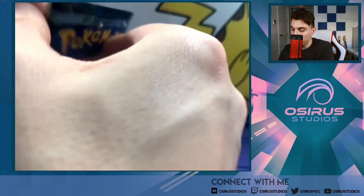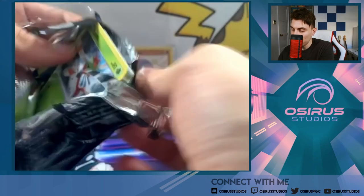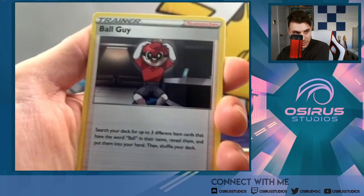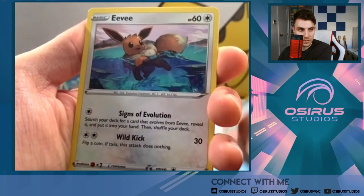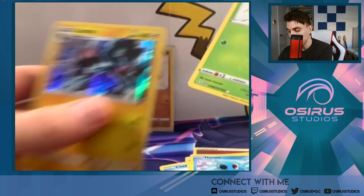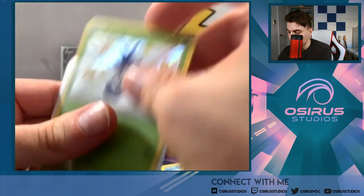Three packs in, going into our fourth — the Toxericity pack of our Cramorant tin. Fighting Energy, Rusted Shield, Ball Guy, Lotsel, Yanma, Morpeko, Eevee, Orsi — and a Blipbug! Baby Shiny. There we go. We've got another Baby Shiny. A Luxury Reverse as well. The Blipbug is definitely one I'm happy about — another hit!